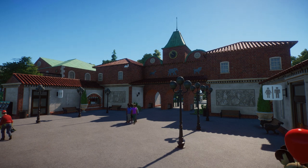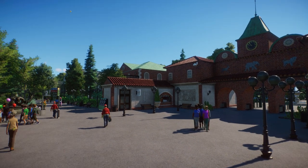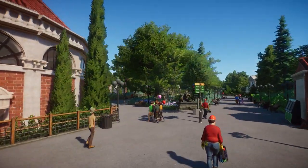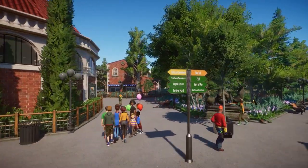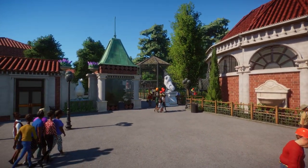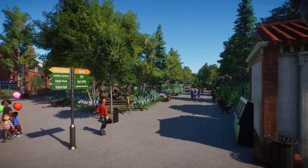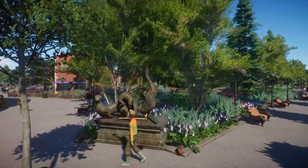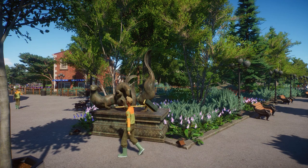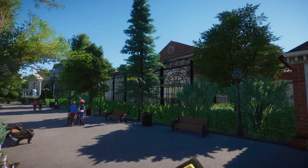We have a sign here pointing to the savannah, bear track, cassowary, reptile house, and feeding hall — so many things. We're going to follow the right side. I love the statue here with the otters — that is just great. I really love the foliage used on the sides, and there's a shop tucked away here.